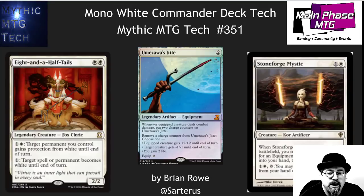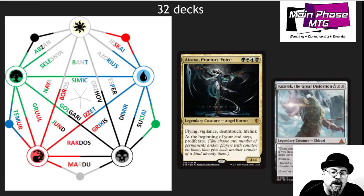Hey, this is Sart with Mythic MTG Tech with an awesome new series that we're doing here. We're starting with a mono white commander deck tech, and we're going to work all the way through all of the color combinations out there in Magic — each of the single mono colors, each of the guilds, each of the three colors, each of the four color commanders, colorless also, and five color decks. This is going to be a 32-deck project for EDH, and it's really launching a bunch of new stuff that I'm doing with MainPhaseMTG.net.